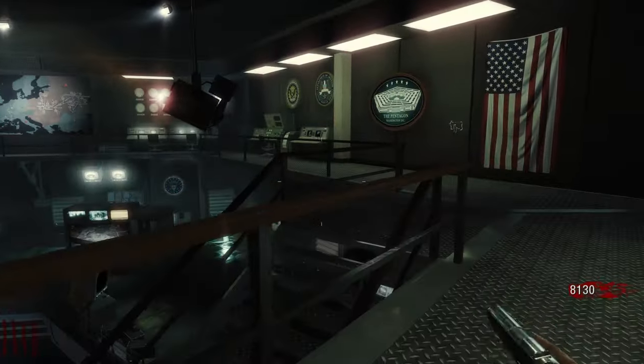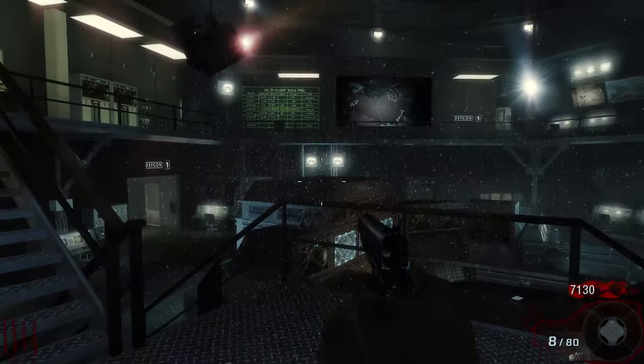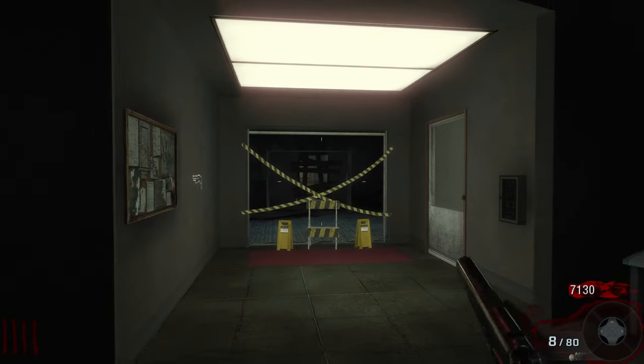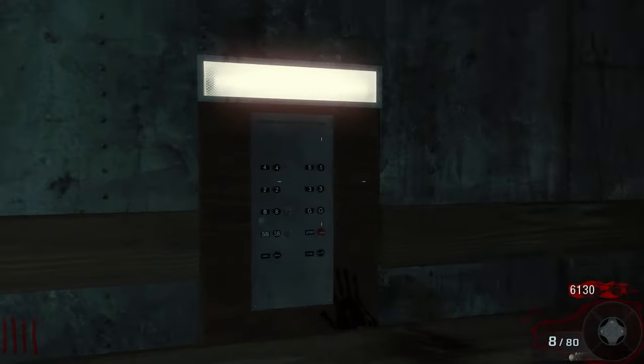Once it arrives downstairs, make your way over this walkway, down the stairs, and open up this barricade. Then make your way down to the left hand side of the stairs over to the elevator downstairs and open up this barricade, then activate the elevator downstairs to go down to the labs.